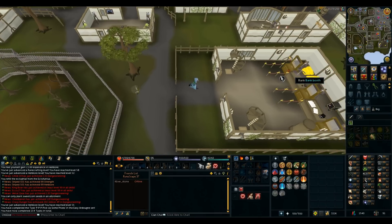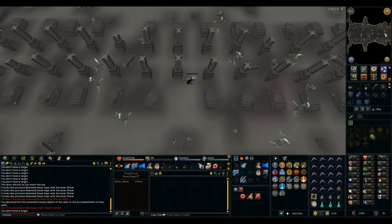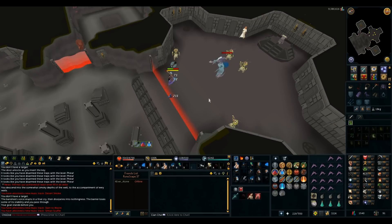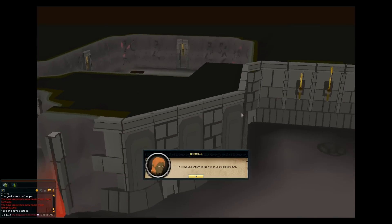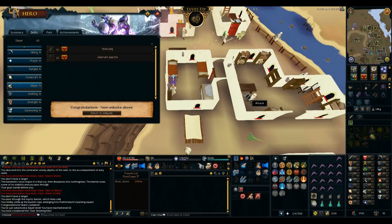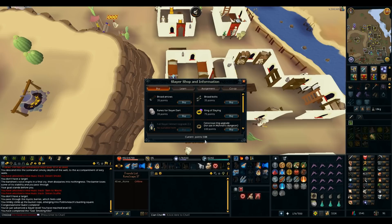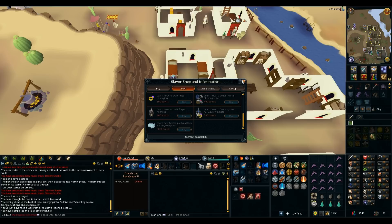Smoking Kills time — fighting the Mistress. That wasn't too bad — I'm alive and only used two food. Smoking Kills done — 5k slayer XP and got level 60 slayer! Unlocked Nose Peg and air inspector items. I have 118 points now and need 400 to make a slayer helmet. I also need to get a black mask drop from cave horrors, which requires a few quests first.